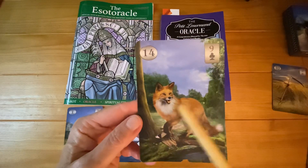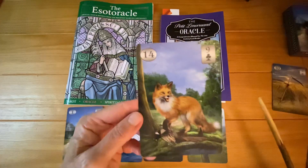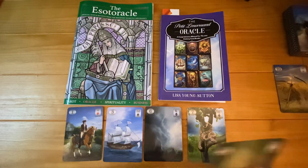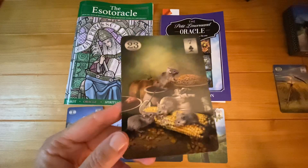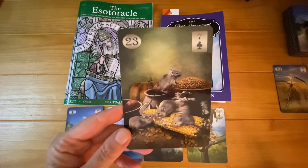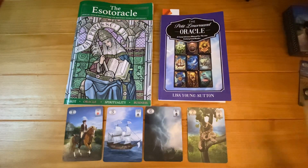Many readers will also read the fox directionally. Just as with the clouds, if he's facing forward and doesn't have an obvious direction, just assign one. For me, even though his face is kind of facing right, his whole body is facing left, so this is a left-facing fox for me. Just know your deck before you use it. A lot of people will also assign directional cues to the mice.